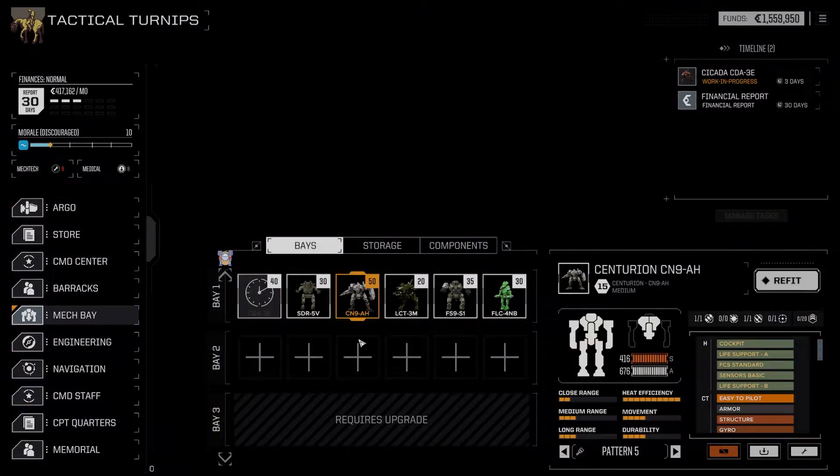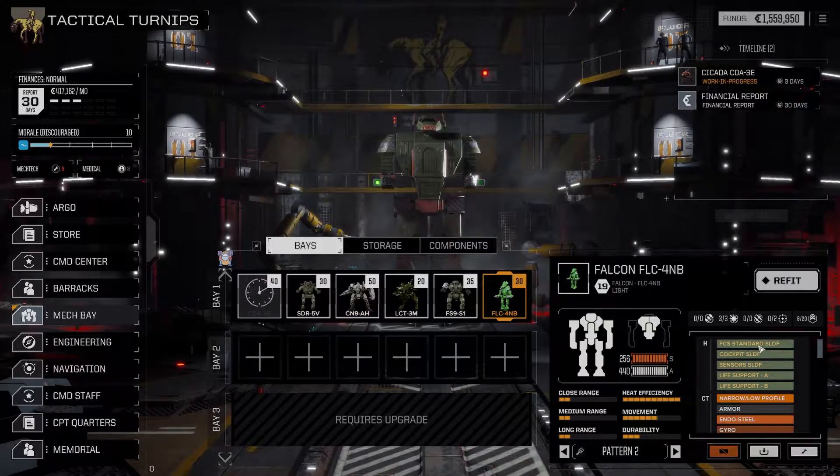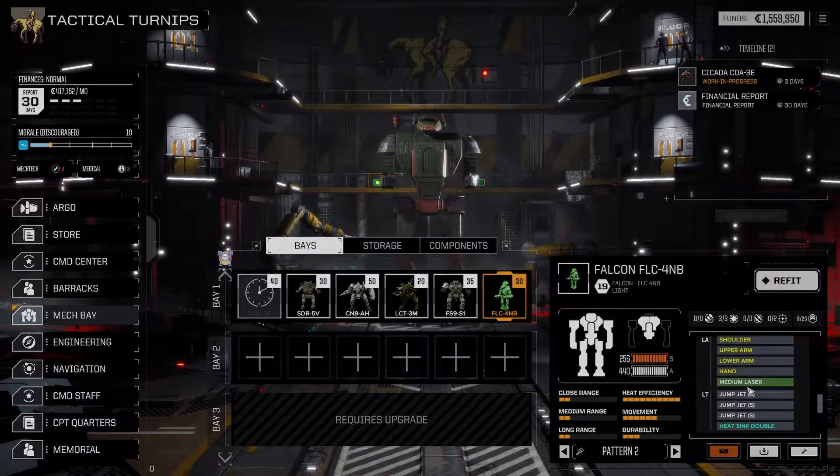Cicada is almost ready. I thought it was done. Oh no, it's still under maintenance. Well, it's good. We have a nice Centurion, we have a Firestarter, and we have this nice little Falcon that's been slowly getting upgraded. It's missile-DF stuff in it. Yeah, we're doing okay.